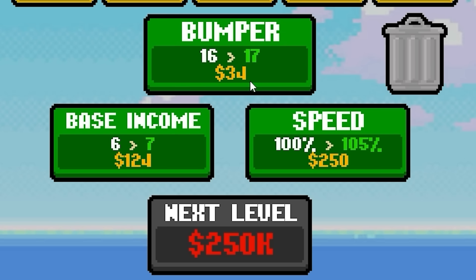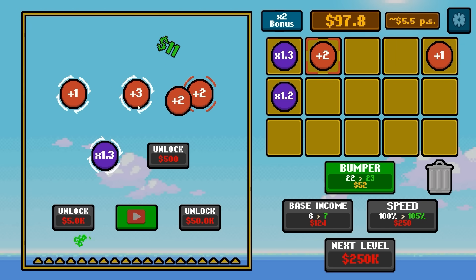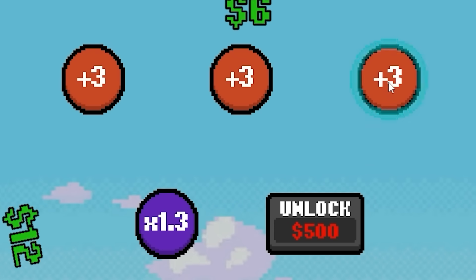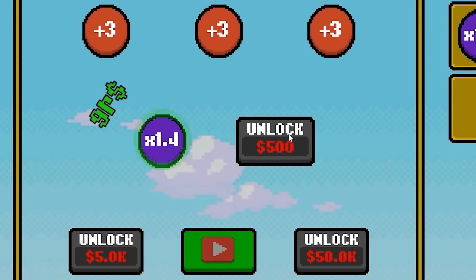We can add more bumpers and base income. Bumpers are obviously going to be the cheaper option and they're going to add potentially a lot. I definitely want to add two dollar ones to the outside, with a three dollar one there so they can all multiply off that one. We've upgraded this to 1.4 times as well, so we just needed to rain a little bit more money down. Base income can go up as well.